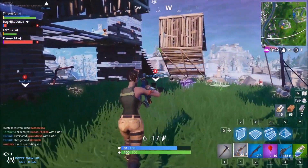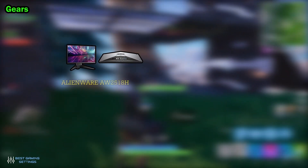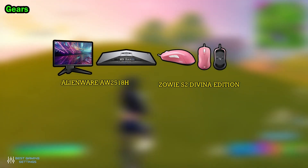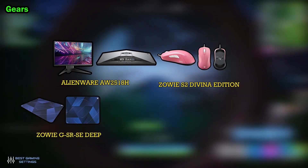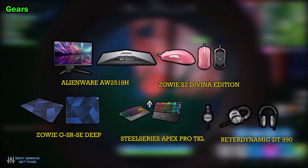That's all guys. Now let's see all the gear and gadgets at a glance. Monitor: Alienware AW2518H. Mouse: Zowie S2 Divina Edition. Mousepad: Zowie GS-R SE Deep Blue. Keyboard: SteelSeries Apex Pro TKL Keyless. Headset: Beyerdynamic DT 990 Pro.